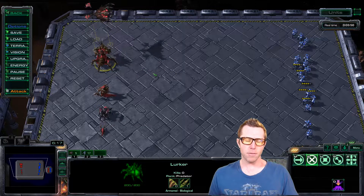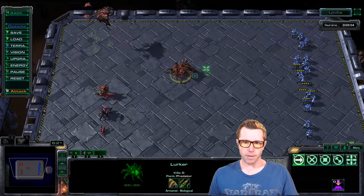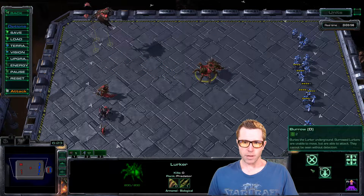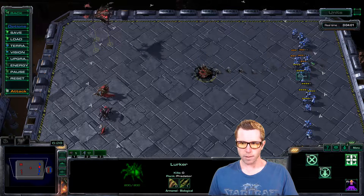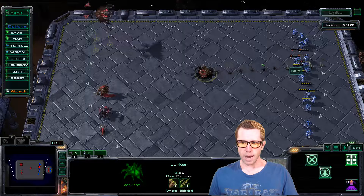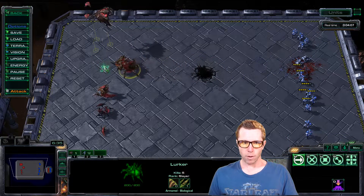Next up is the Lurker. You can think of a Lurker as almost like a Zerg Siege Tank — they have to get into position, use an ability, and then they're able to attack. You see they shoot out these spines and they hit anything that's roughly in a line near where those spines hit.